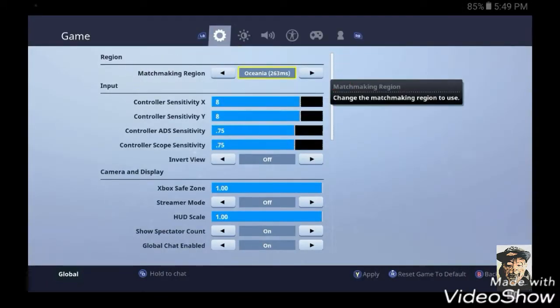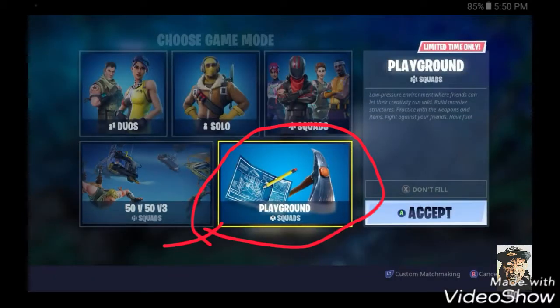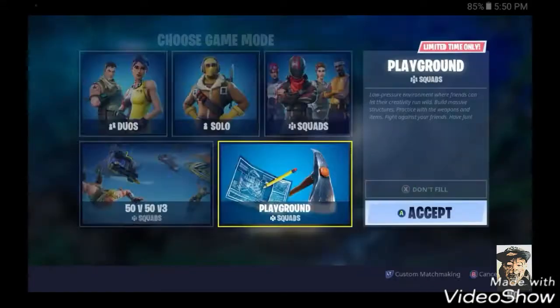You go to your settings, change it to Oceania or Asia, and then as you can see, when you go back, Playground goes there. And then what you can do, you just easily go on it and you can easily play it.